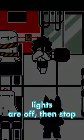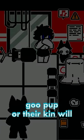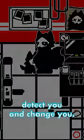Sneak past them while the lights are off, then stop moving before the lights turn on. Halt before walking to the goo pup or their kin will hunt you down and turn you. Don't step on the ground goo or the wolves will detect you and change you.